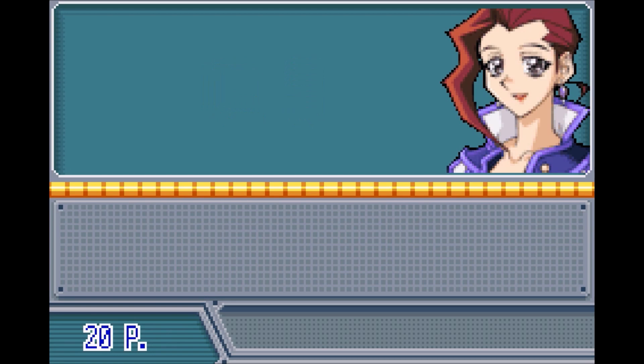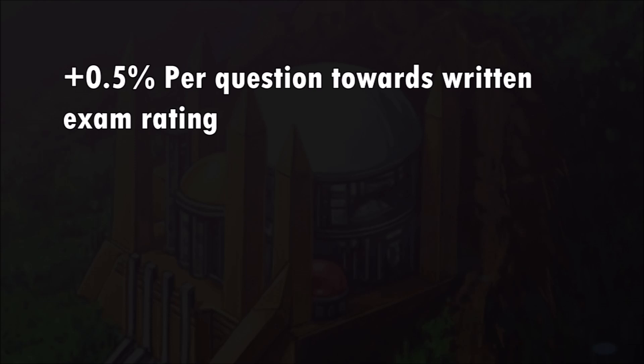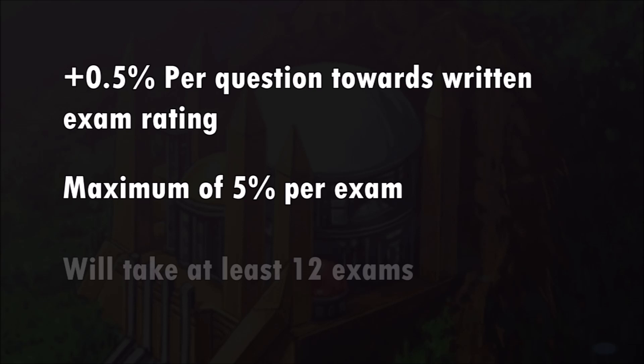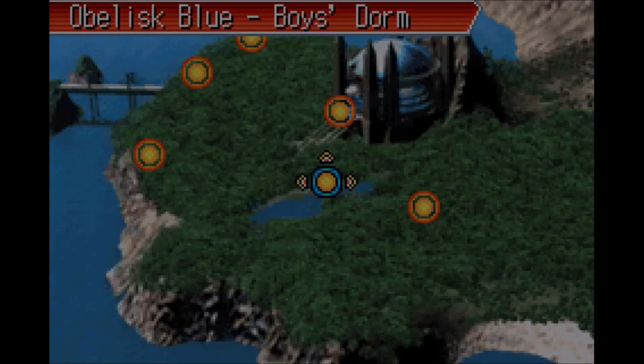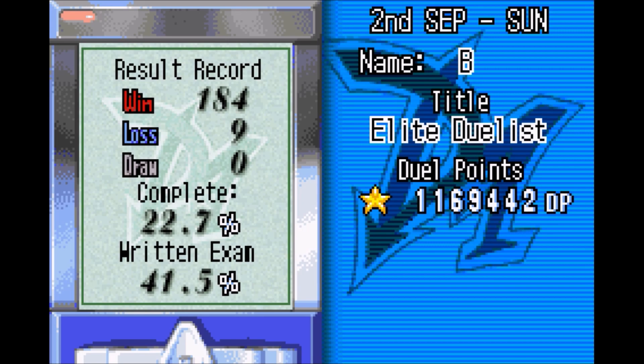The game also keeps track of how well you're doing over multiple exams. For every correct question, you're going to get 0.5% towards your written exam rating. Since there are 10 questions, that means if you get every answer correct, you're going to get a maximum of 5% per exam. This means it's going to take at least 12 exams — and that is if you never miss a question for 12 exams straight. Luckily, we have personal PDAs to help us keep track of this number.